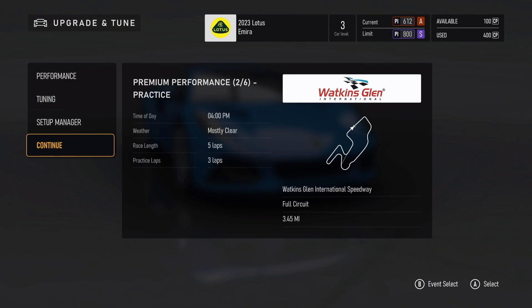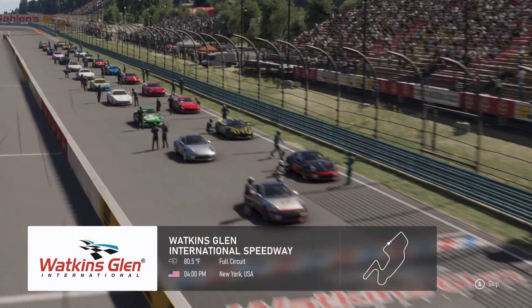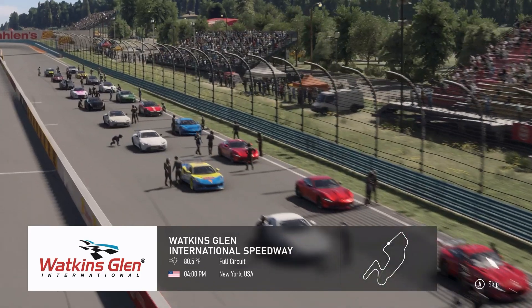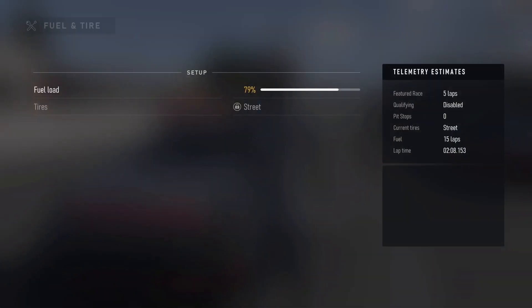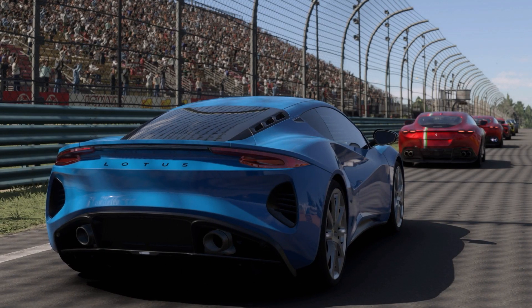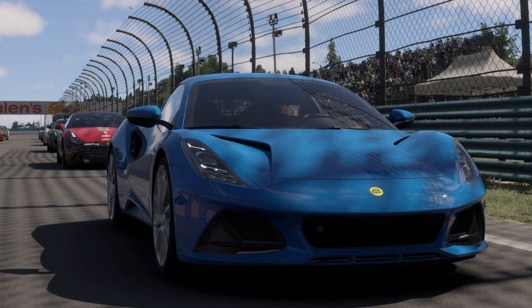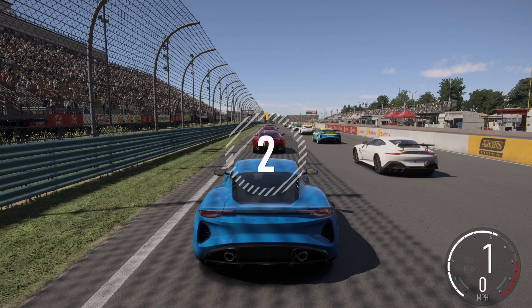We're at Watkins Glen International Circuit for five laps. So here we are - this is quite a quick circuit with very little in the way of heavy braking. We might well struggle a little bit given that even with the extra power we've given this car, we don't have the most power here at 415 horsepower. But maybe with the handling we've got, which is fairly good, we'll be able to keep up whatever speed we can generate. A lot of these cars here are a lot heavier and bulkier, not quite as agile as we are.